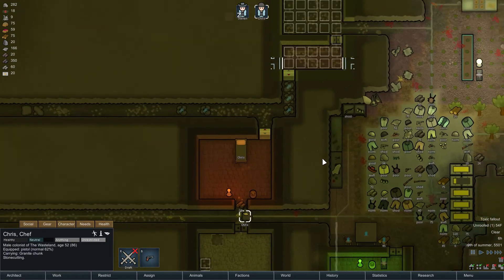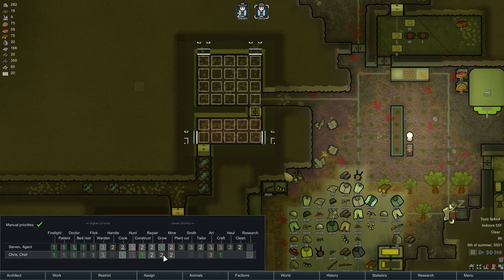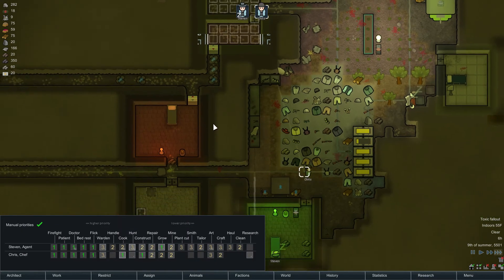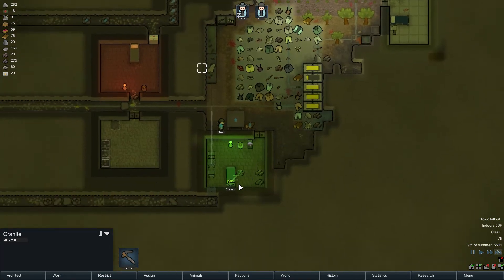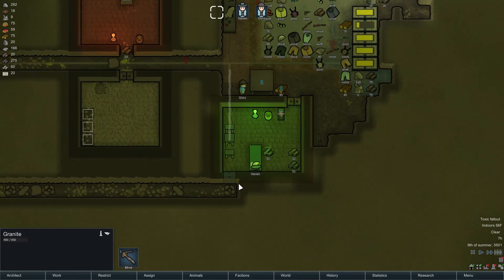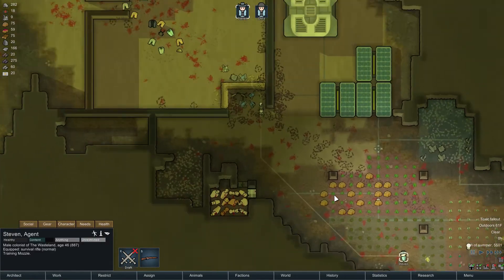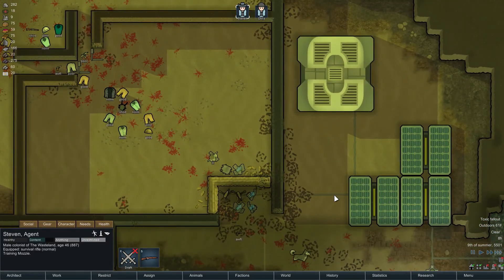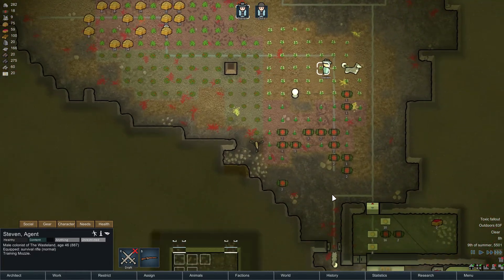Chris, maybe you can do this instead. Let's put you on construct, not craft. Is he dismantling it? I don't know. Oh! Steven had food on him. Jeez. Where are you going, Steven? What is he doing? Is he fixing that? I think he is. Oh no, he's up here now — he was training the dog. Okay.